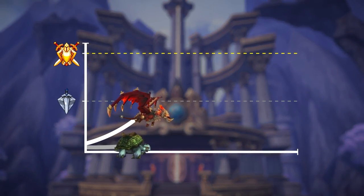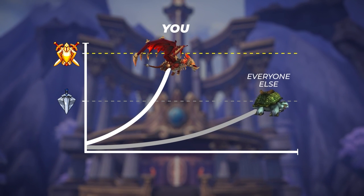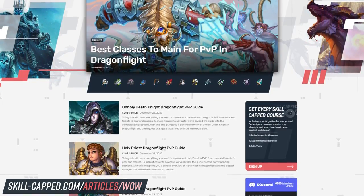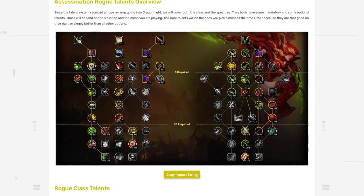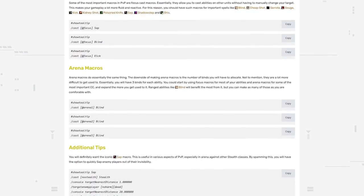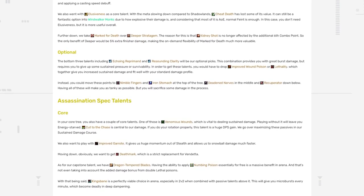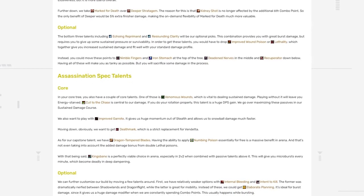This, alongside our comprehensive crowd control and survival guides, makes it a no-brainer to join Skillcapped this expansion if you want to be light years ahead of everyone else. We're also excited to announce our brand new article site for Dragonflight where you can find a written version of this guide, including the export link to import the talent build and all the macros listed for easy copy and creation in-game. We'll keep the article updated throughout the expansion with the most recent talents. Be sure to visit the link in the description, bookmark it, and check back often.